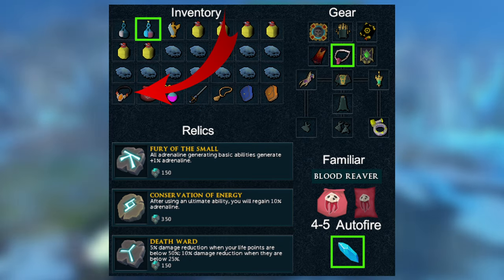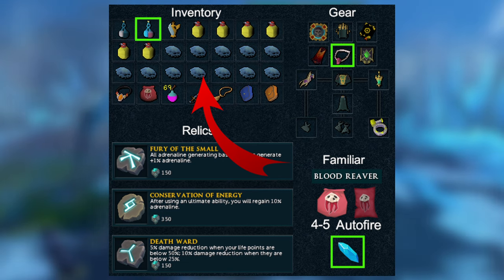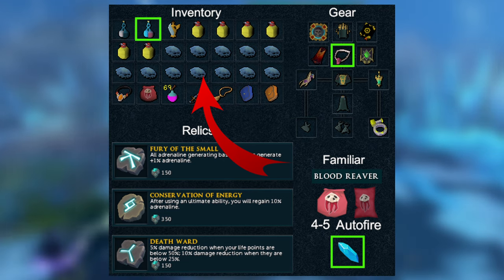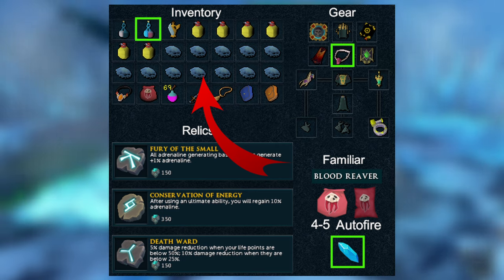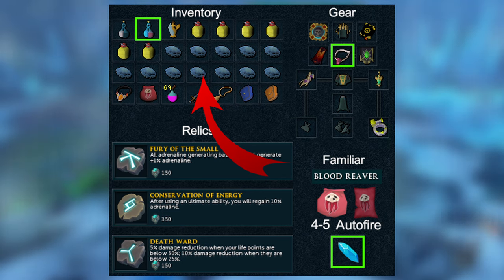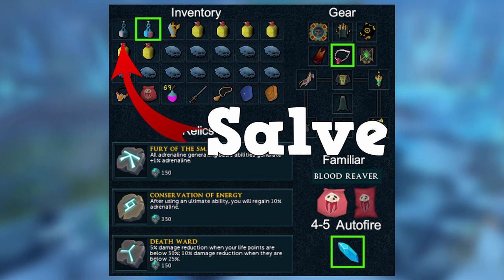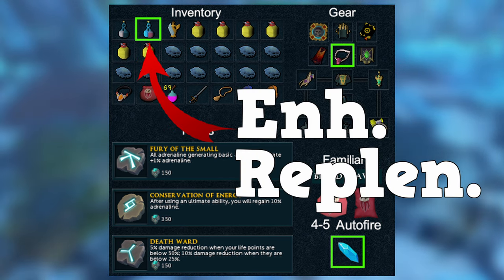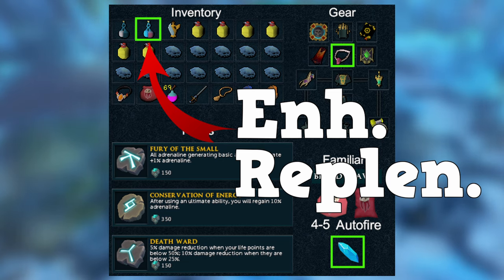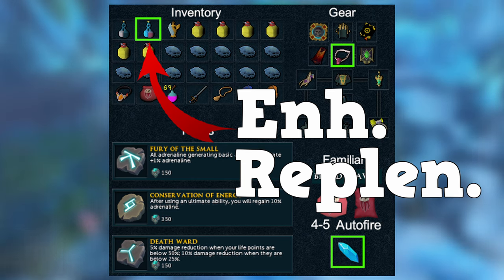One note on the blubbers: I would highly suggest using these over sailfish or something like that because you really do not want to be losing adrenaline when fighting with necromancy — it's just not worth it. A lot of the time throughout this fight you're going to be doing brew, blubber, brew, blubber, eating two to three times in a row depending on how hard you're getting hit. The amount you see in the preset is definitely enough for the entire fight. The only other things are an overload and a prayer pot — you don't need a blessed flask, just a super restore. The highlighted green item is the Enhanced Replenishment Potion. I really like these a lot more than the renewal for low-effort methods because you have quite a bit of time to drink it rather than having to be tick-perfect with the renewal.